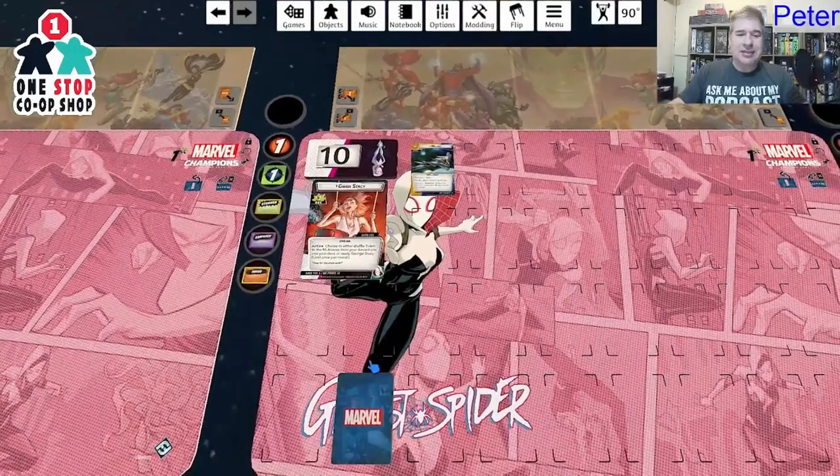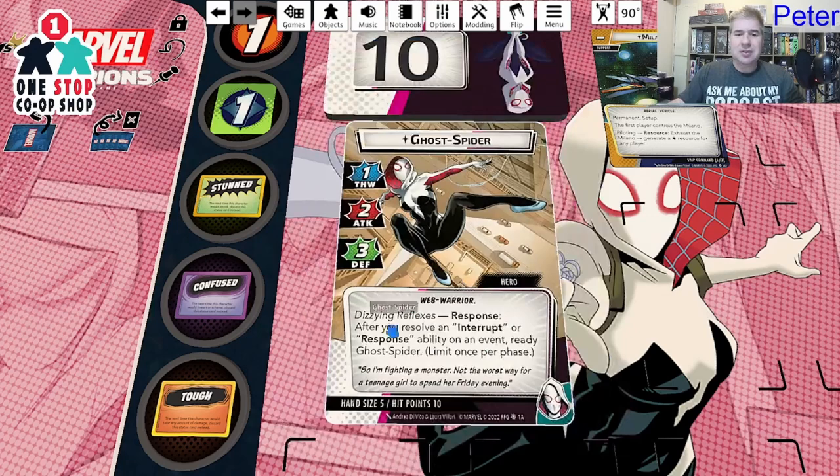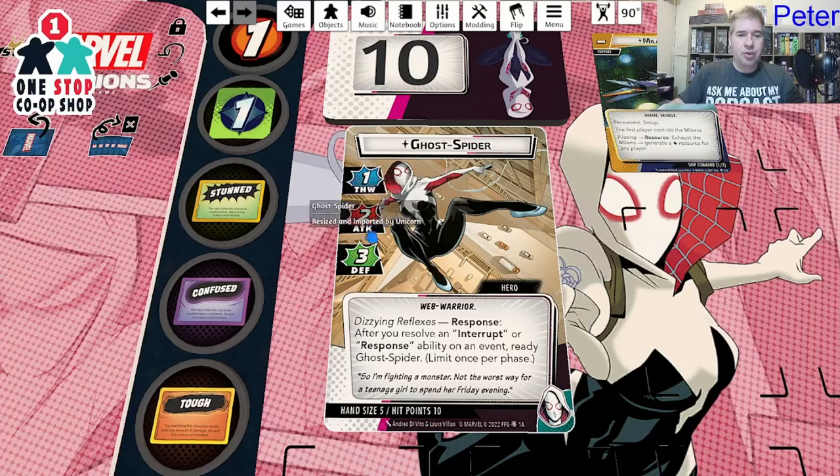Let's see what Ghost Spider has. Her alter ego says 'It's time for the drum solo' — a nice flavor action. You can either shuffle the Ticket to the Multiverse from your discard pile into your deck, or ready George Stacy — her dad. On her hero side, she has one thwart, three attack, three defense, normal hand size of five, and ten life. A little low on health, but she's a protection hero with decent defense.